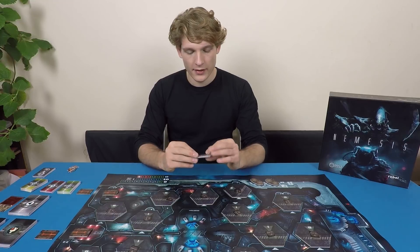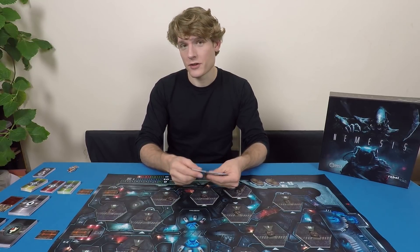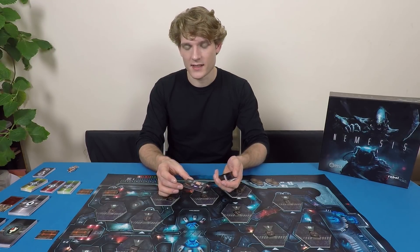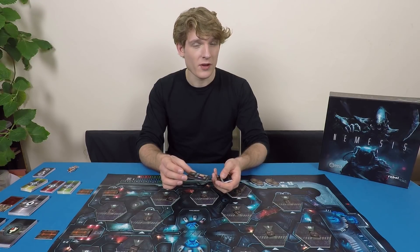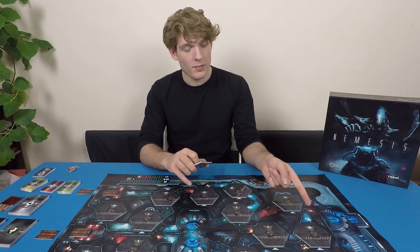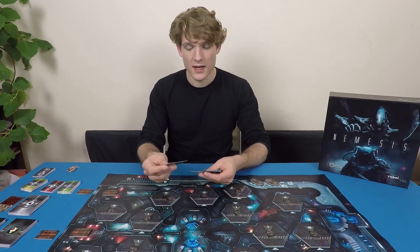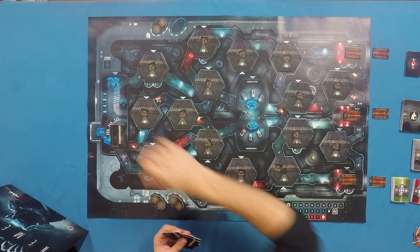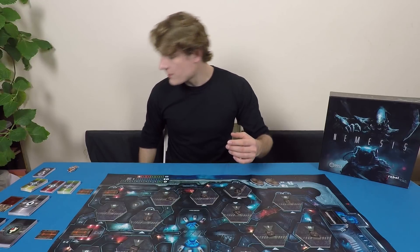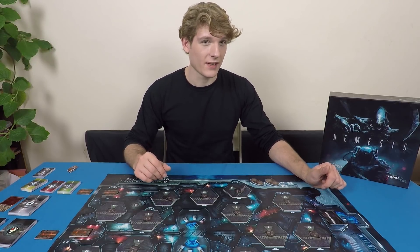We need to get the ship back to Earth, so we'll need to set the coordinates to Earth. I have here a deck of coordinate cards which will determine which parallel universe we could be playing in. Each one has a list of coordinates for Earth, Mars, Venus, and new galaxies. We might have an ulterior motive to take the ship away from Earth to one of these other coordinates. If we're all working together on the same side, we'll need to make it to the cockpit to check whether the coordinates are set to Earth or some other location. I'll randomly deal one of these coordinate cards out to the cockpit, and the rest will be returned to the box. Some people have abilities that let them look at this from other parts of the ship, so there's an element of bluffing and trust to that as well.